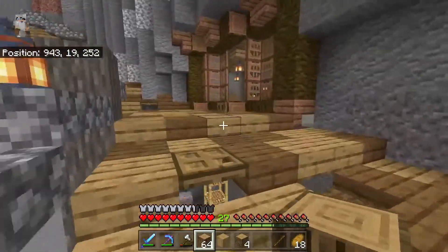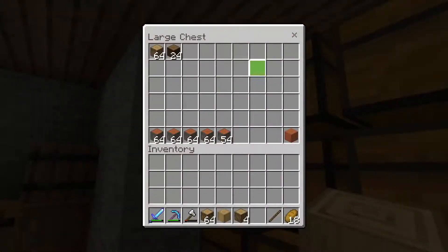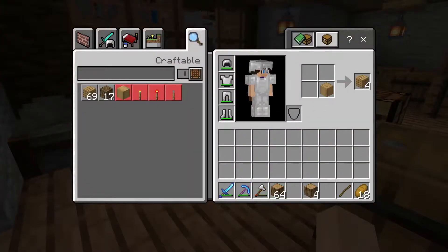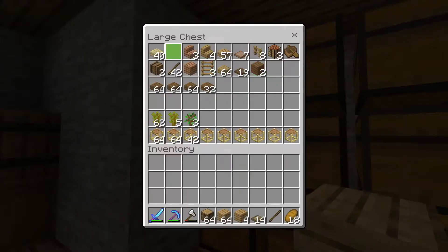We now have these oak logs — I got just over a stack because I figured that's probably plenty. Apparently we had another stack of logs already, but we should have plenty, and we'll need to gather logs anyway, so that works out.